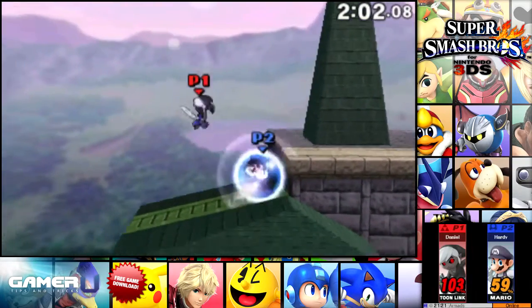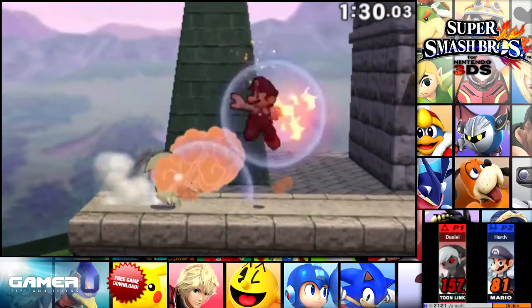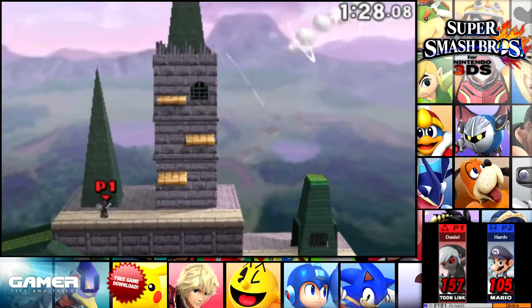If your opponent is trying to juggle you, you can throw a bomb down to get a safe landing. You can also psych out your opponent when you're up close by throwing a bomb and attacking after your opponent shields or dodges.